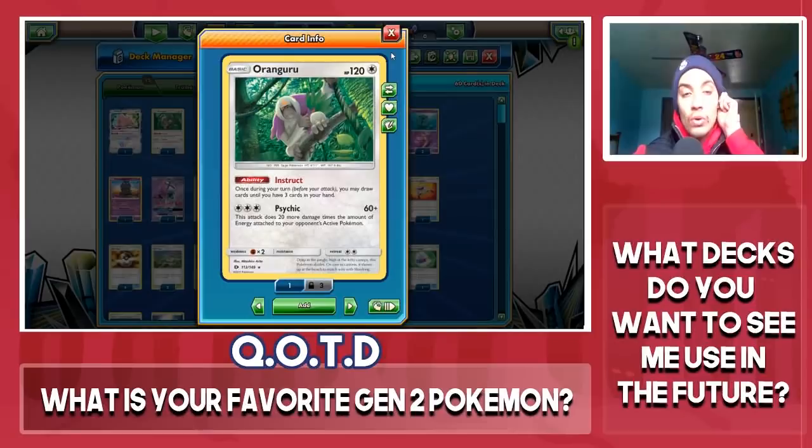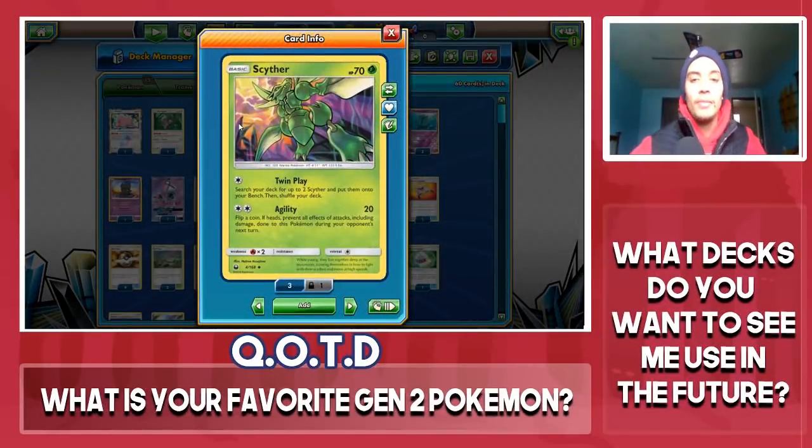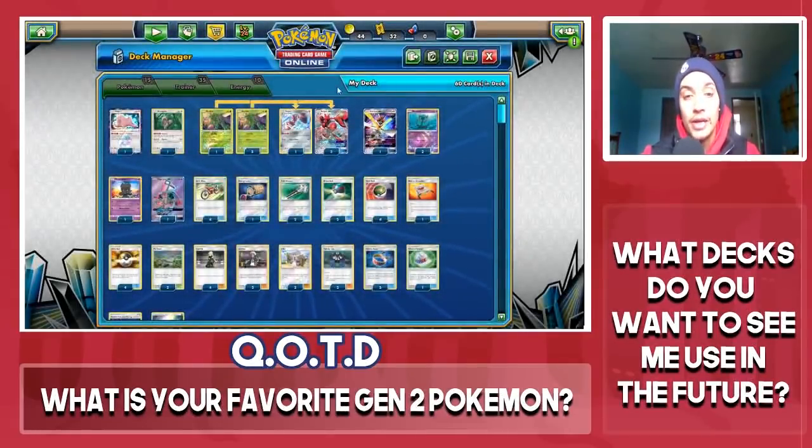I have one copy of Oranguru for draw support, just because I do have issues drawing into the cards I need. We have four copies of Scyther from Celestial Storm. Scyther has the attack Twin Energy, so if you go second you are able to get Scyther onto your bench. It also has Agility for Double Colorless Energy — 20 damage, prevent all damage done to this Pokemon if you flip heads.